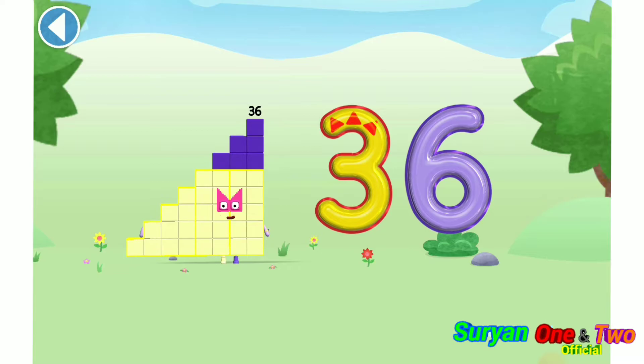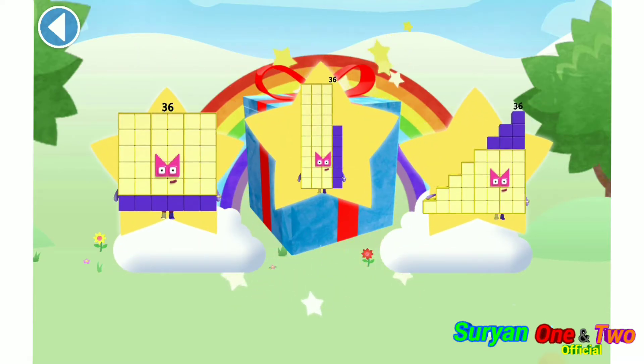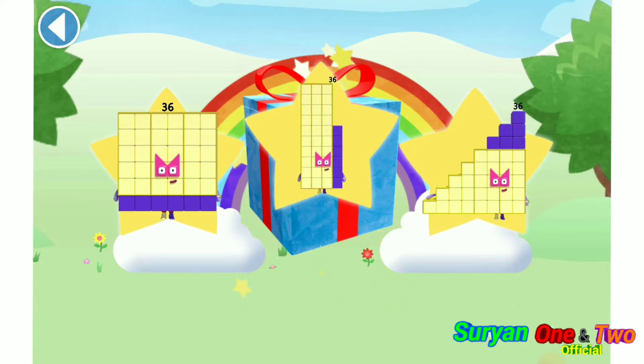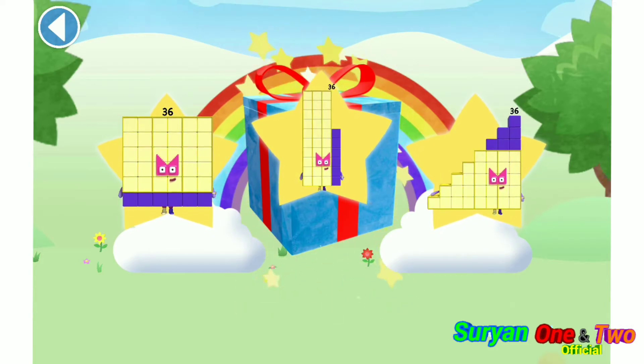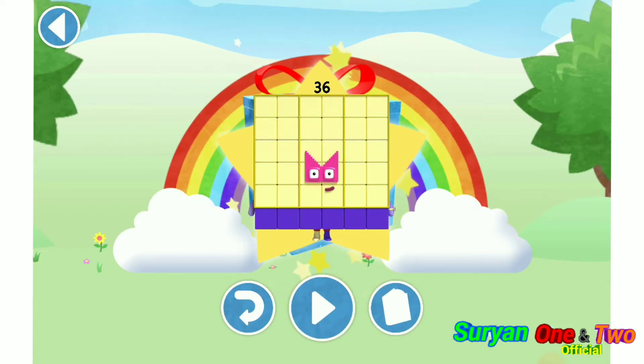Spot on! Well done! You've unlocked a sticker. Which sticker will you choose? You can choose another sticker next time. Try to collect them all. Play again to unlock another sticker.